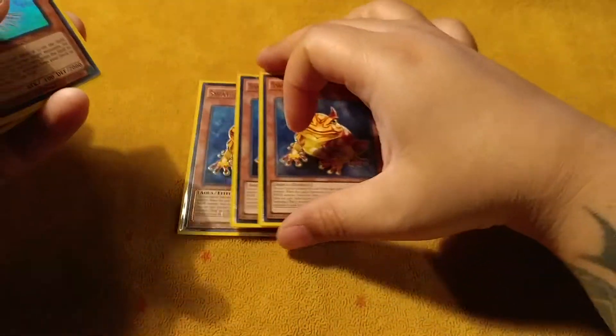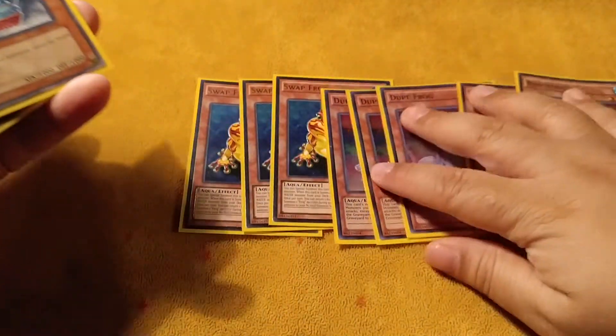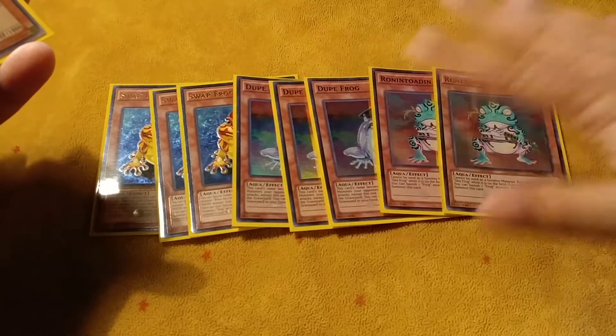Three Swap Frogs, three Dupe — this is all self-explanatory. Two Roden. That's the main Frog Engine; everybody plays that number.